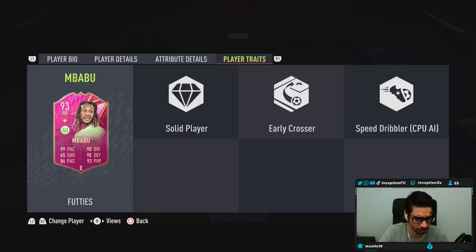In-game player traits: he has speed dribbler, early crosser — solid player traits. In-game attributes: the card is already working with 99 acceleration and 99 sprint speed, which is obviously fantastic. Shooting capabilities — not really there. This is mostly a defensive card, so no big deal. The passing on this card is also in a very good area, considering he is a player that is going to be defending for the most part.